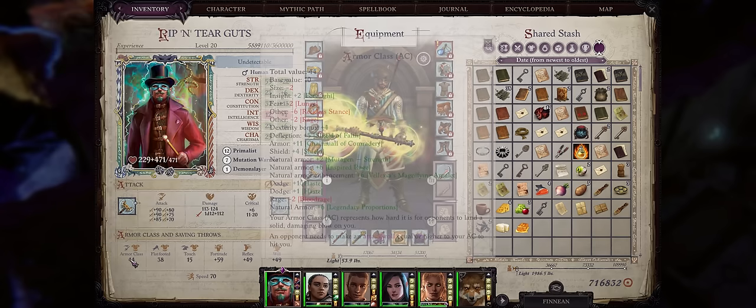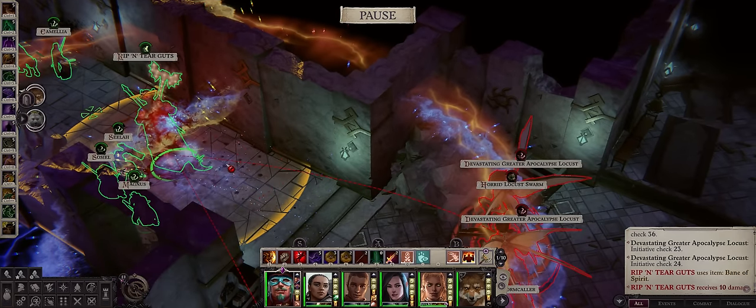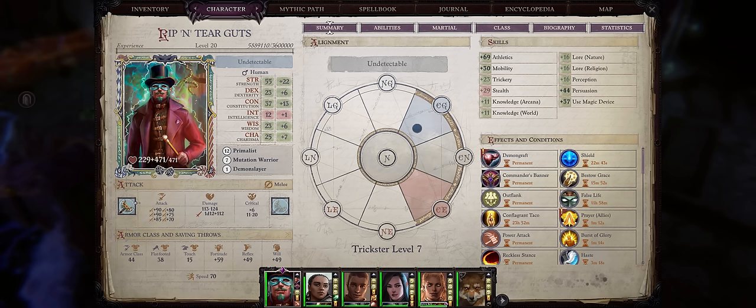Our armor class is low and we have a lot of penalties to it, but this doesn't really matter because our character has pretty decent melee reach, so we can attack enemies from far away. So without further ado, let's get into our Blood Rager build.